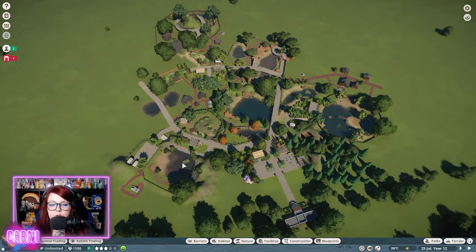Saltwater crocodiles, southern cassowaries, beavers, otters, hippos, turtles, peacocks, monkeys — so out this way is where I'm thinking about putting the lemurs.